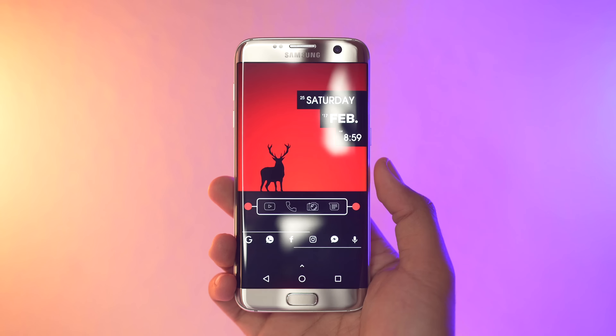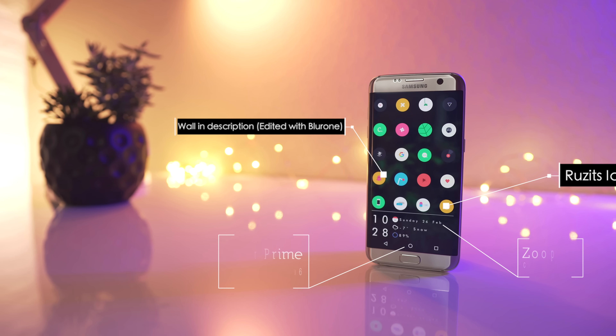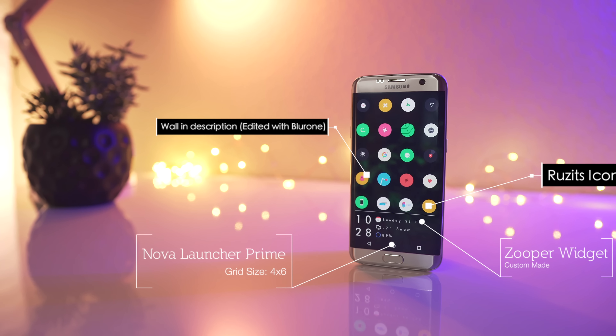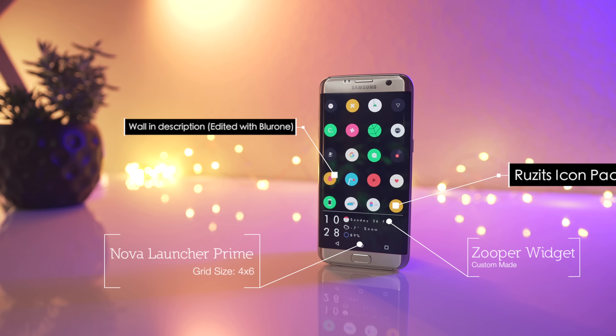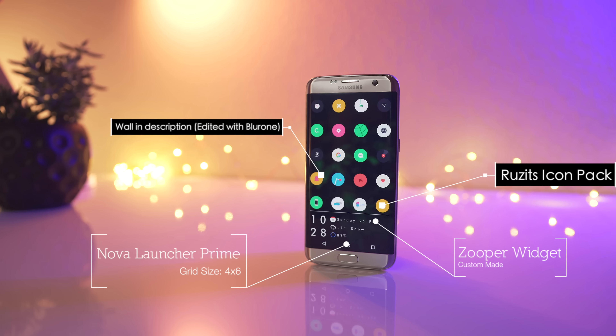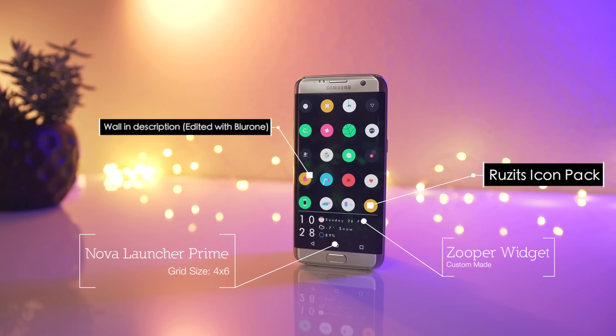Our next setup comes to us from Marcelo. We are looking at Nova Launcher Prime with a grid size of 4x6. We have a custom-made Zuber widget and the Rutzitz Icon Pack. The wallpaper will be listed down below for those interested, but he did actually use the Blur1 app to blur his wallpaper.